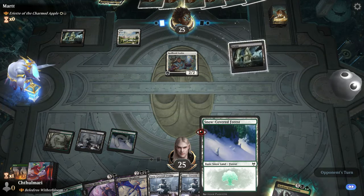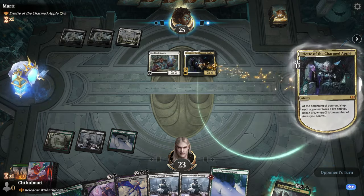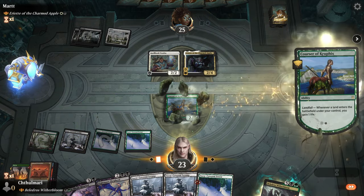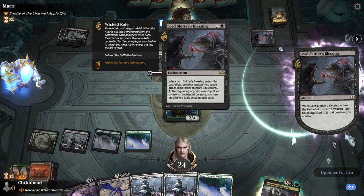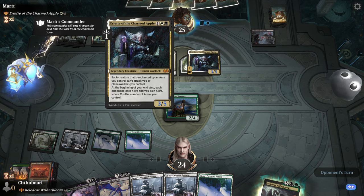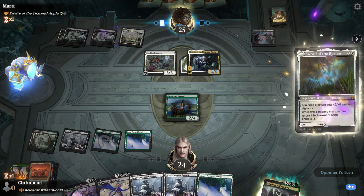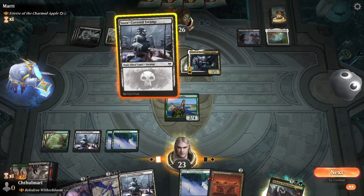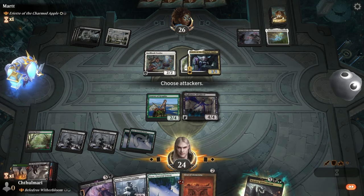We are cycling out our deck quite a bit with all these lands, so that's pretty good, but his commander's going to drop. The fact that there's auras involved is a little disconcerting for me. Land on top — nope. So let's see what enchantments he's got. X is the number of auras you control — okay, so one. He's disincentivized to swing, but he can't equip quite yet, which is good because we can't do anything about that really.